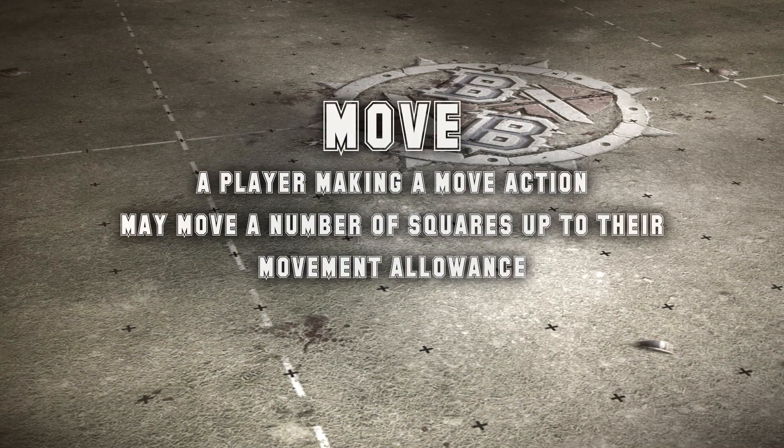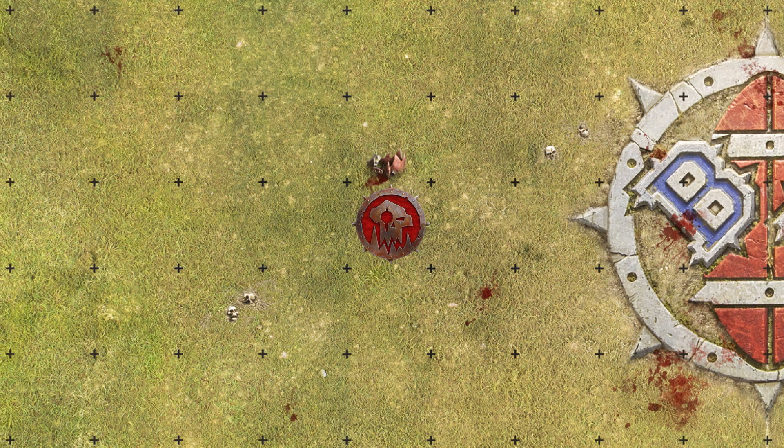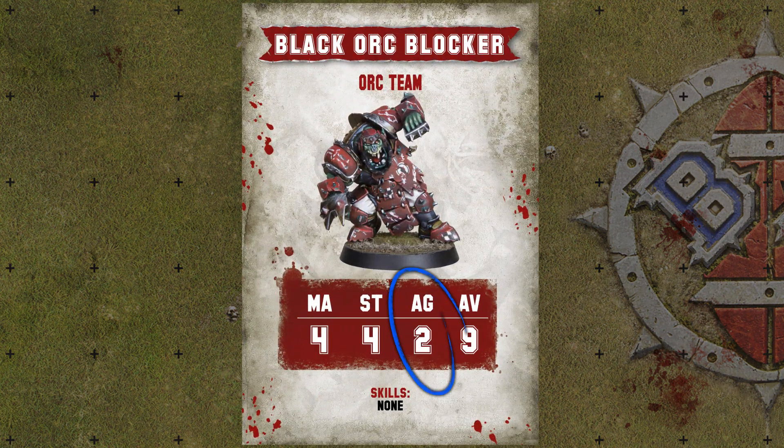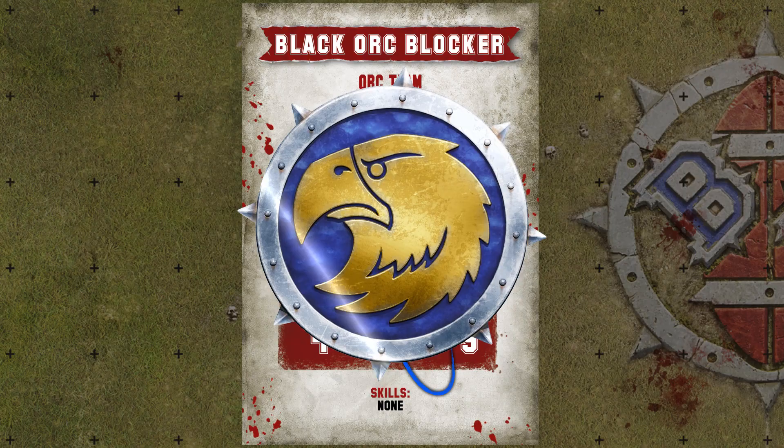Move: a player making a move action may move a number of squares up to their movement allowance. The squares around a player make up their tackle zone. If a player moves out of a square in an opponent's tackle zone, they will need to dodge by making an agility check. If they pass, they dodge successfully. If they fail, they fall over and the turn ends.